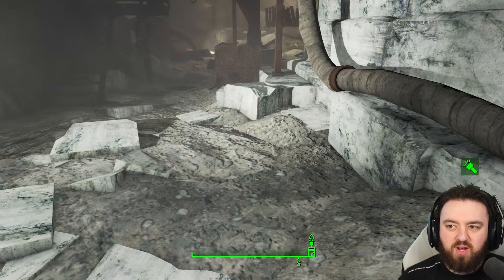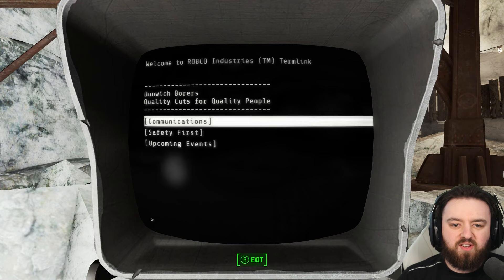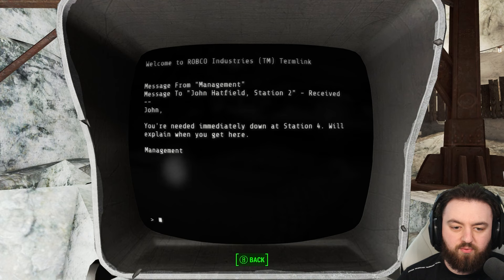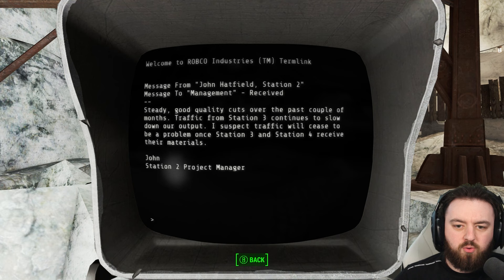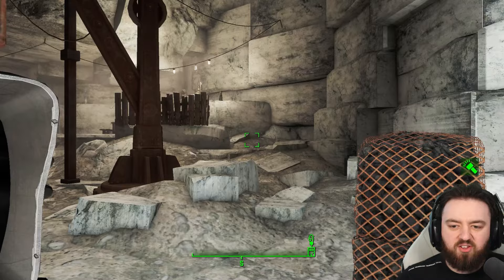Dunwich was also found in Fallout 3, and it was equally creepy there. Station 2 gives a slightly different communique - John Hatfield, the manager here, was also told to get to Station 4. He mentions a new upgrade to his machine, output increasing by 5% from last week, with steady good quality cuts over the last couple of months. Traffic from Station 3 continues to slow down, and he suspects it will cease to be a problem when Stations 3 and 4 receive their materials.